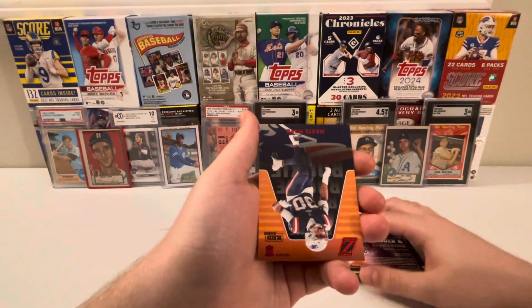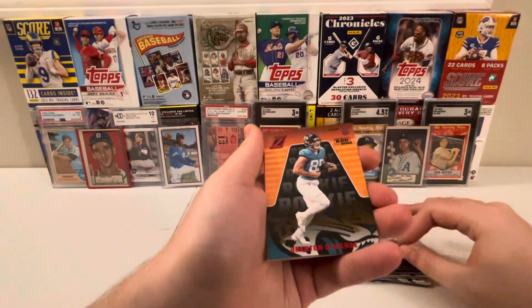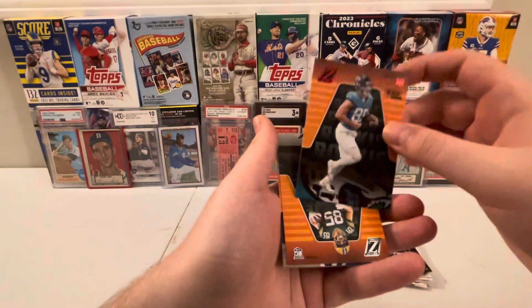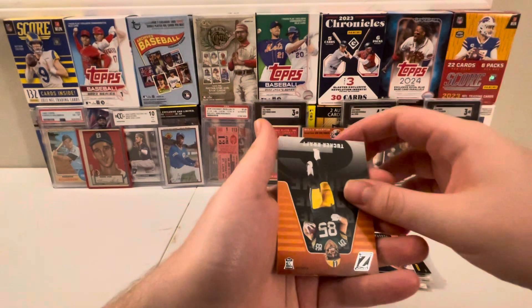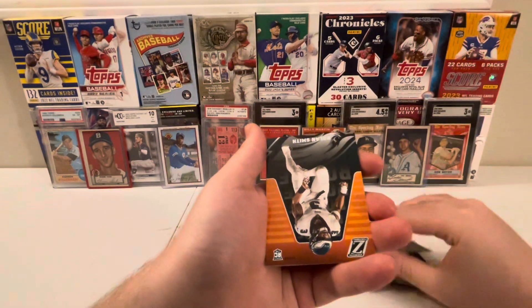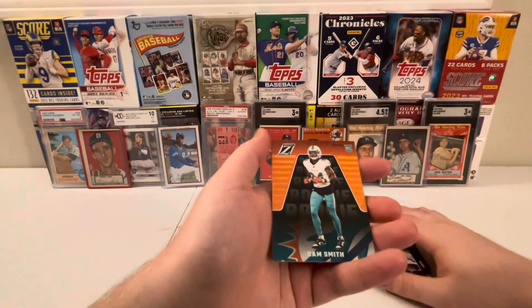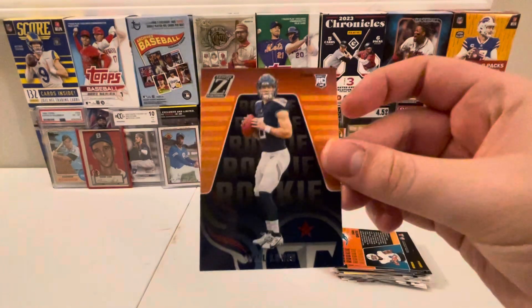Next up, we've got Red Zone Marte Mapu. We've got a Brenton Strange Red Zone — quite a strange pull if you ask me. Tucker Craft, Derek Hall, Nolan Smith, Cam Smith, and to end this ripping off, Will Levis.